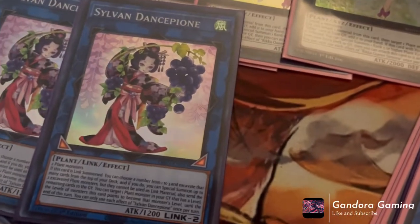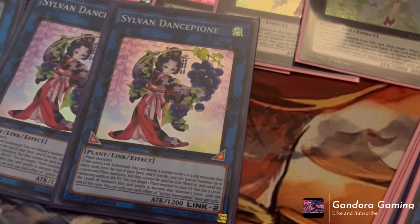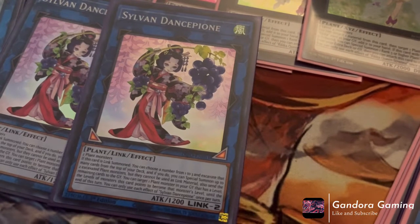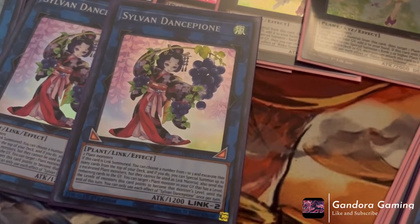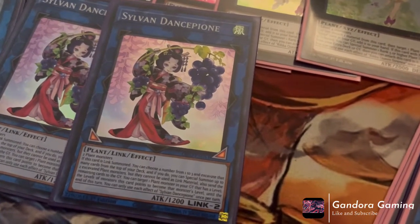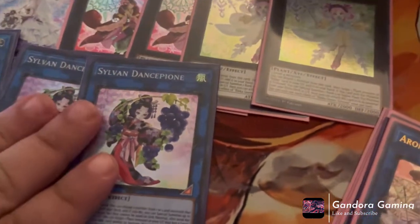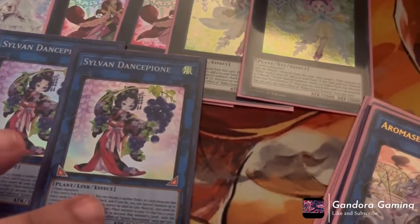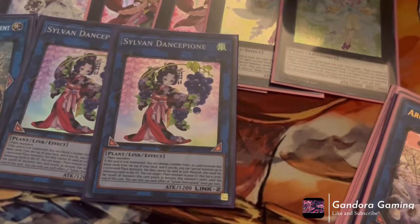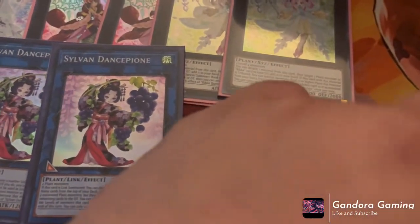Next we play two Sylvan Danceable — another card from last set. When this card is link summoned, you choose a number from one to three, excavate that many cards from the top of your deck, and special summon up to two excavated plant monsters — they can't be used as link material. Also send the remaining cards to the grave. You can then make one plant monster in your graveyard become the level of a monster this card points to until end of turn — once per turn. The fact you can just special summon two plants by excavating them is amazing, not to mention modulating levels to go into rank eights, sixes, or fours.